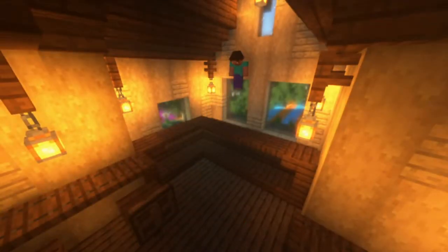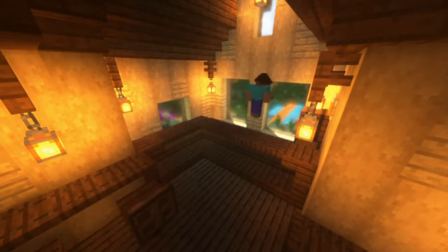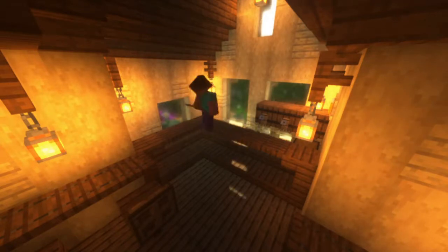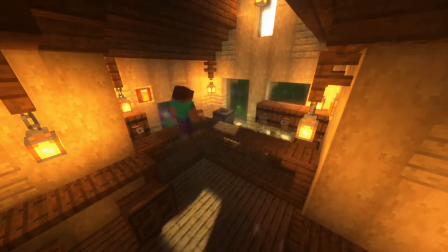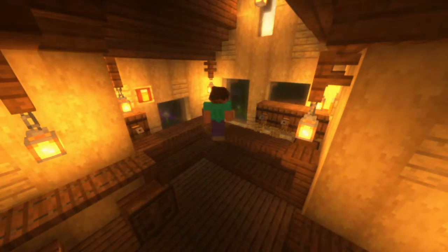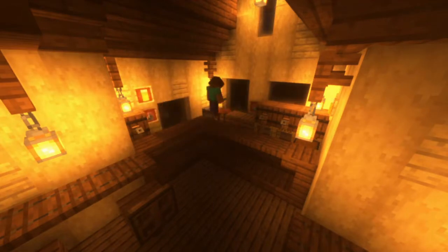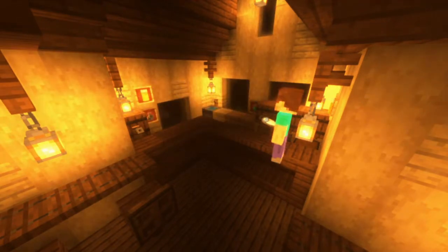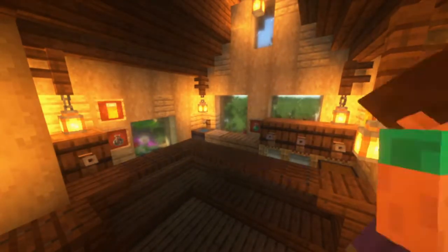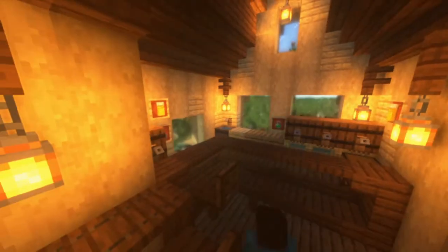Now it's time to start working on the big bar. I put a bed on an item frame — a yellow bed — and I kept it right side up, just that way it can look like a beer.